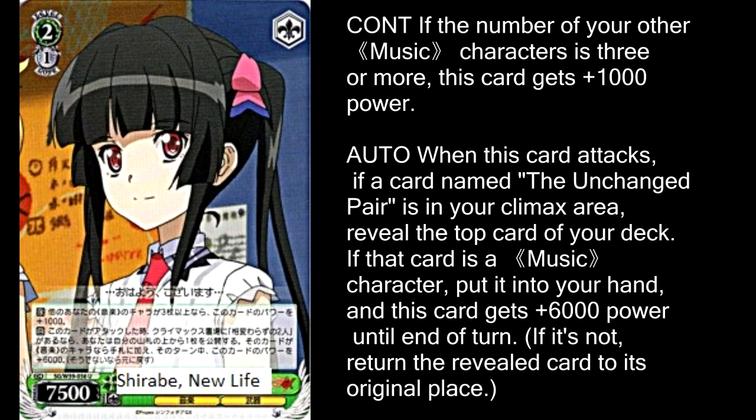Shirabe New Life is a level 2, 1 stock, and if you have at least 3 other music characters it's a base 8,500. Its climax combo: when you attack, if you have Unchanged Pair in your Climax area, you can reveal the top card of your deck and if it's a music character, you can put that card in your hand and this gets plus 6,000 power. Plus 6,000 power means you're a base 14,500 if you have the plus 1,000 boost — and on top of that, you get to draw a card and it's free. Something is going to die as soon as you pull this off and it's pretty awesome.